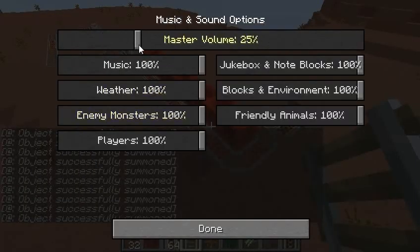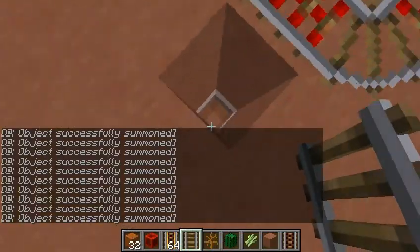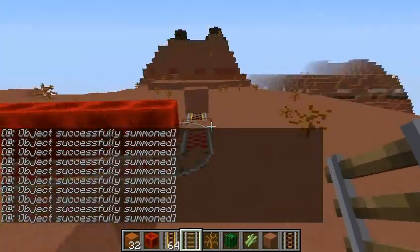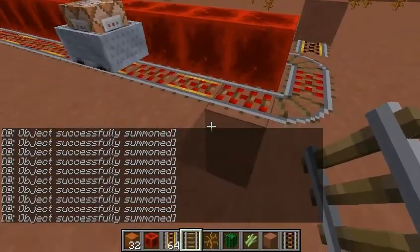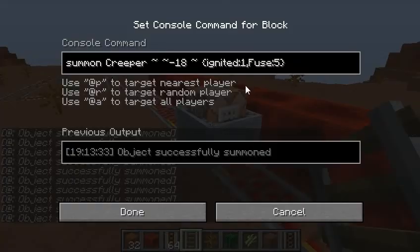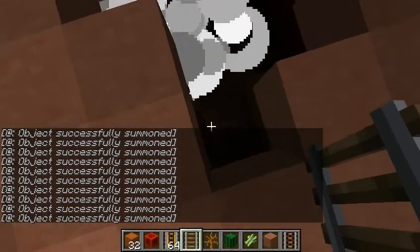Sorry if you couldn't hear me there. What I was saying is that if you want to clear some space in your world without placing tons of TNT blocks everywhere and having no control over the effect, well, here you have a decent solution. It works fine. You can go a bit deeper — can't see much, though.